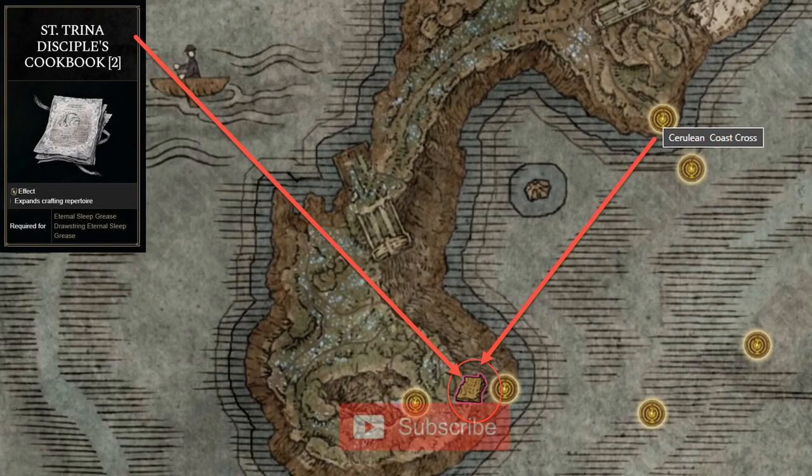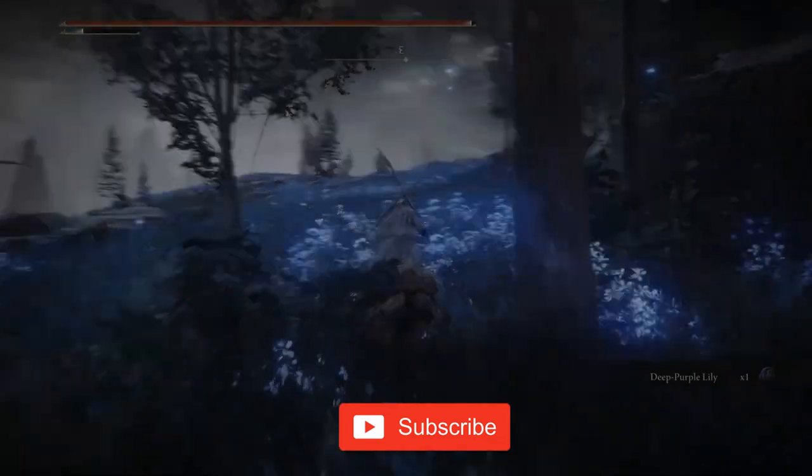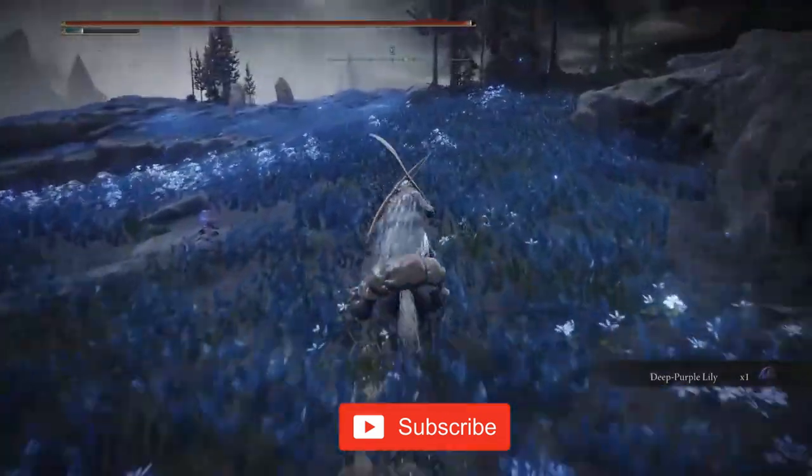The Saint Trina Disciples' Cookbook 2 can be found south from the Cerulean Coast Cross site of Grace. Follow the path south until the very end to the highest cliff of the mountain.